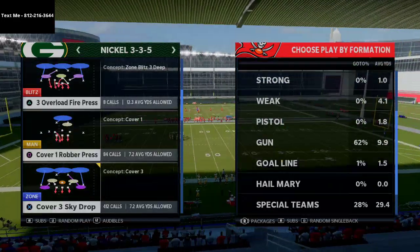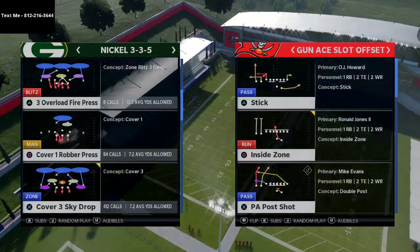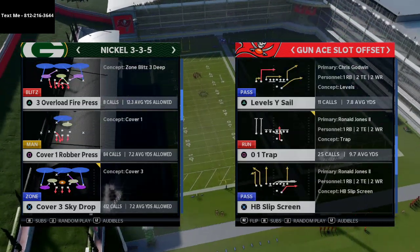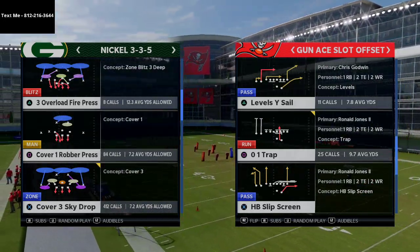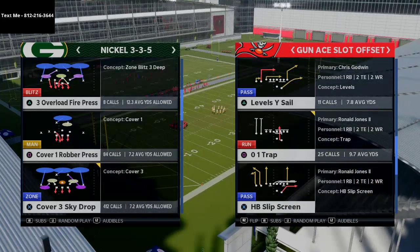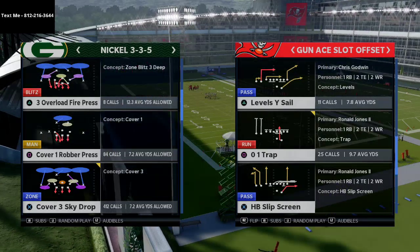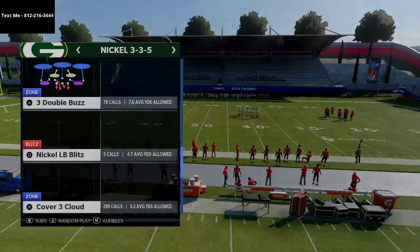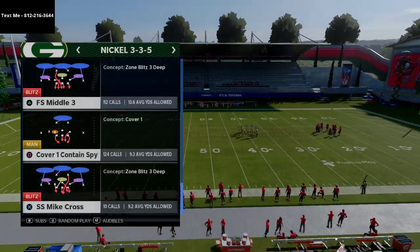For those of you that don't know, I actually have a free text message membership where I share with you every single week different offensive and defensive schemes that pro players are using or that I find very effective. These are full scheme videos — about 45 minutes to an hour long. If you want to get that free text message membership, just pull out your cell phone and shoot me a text. My phone number is 812-216-3644. It's also in the description and in the top left-hand corner of your screen. You can ask me any Madden question you want — it is my personal cell phone number.